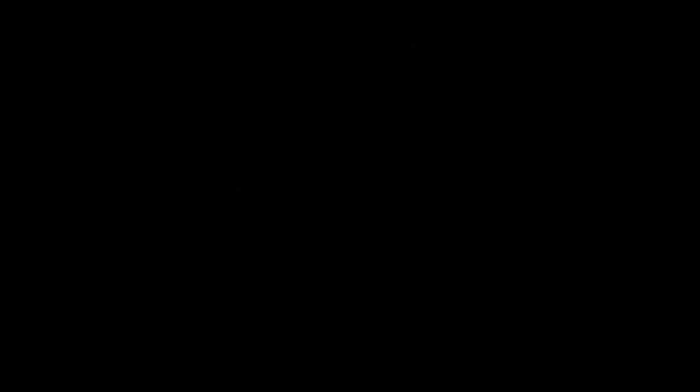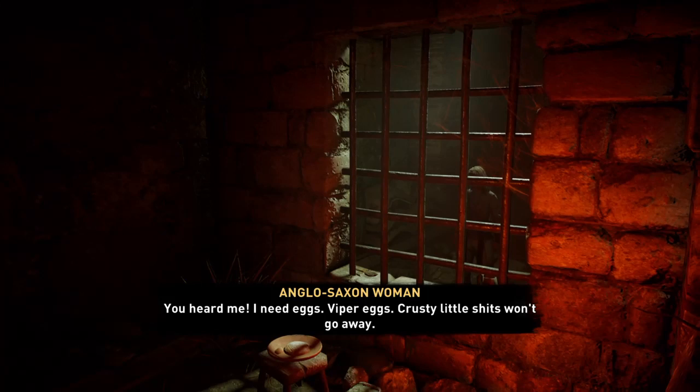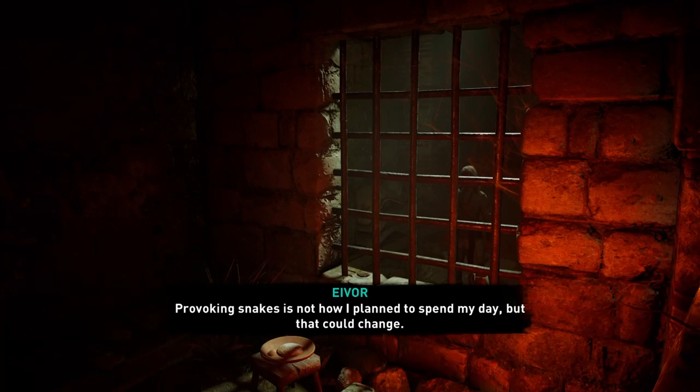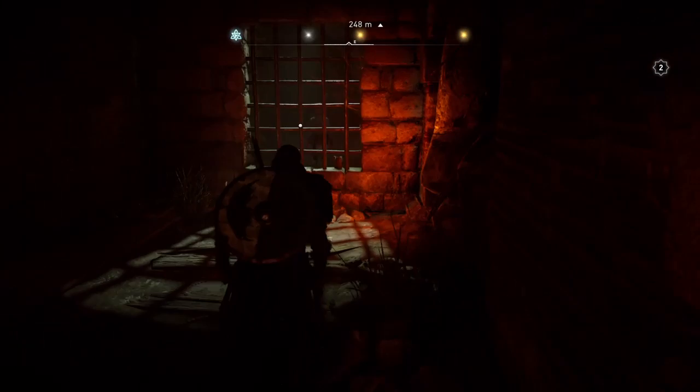She's a weirdo that wants the eggs. The NPC says: 'I need eggs — viper eggs. These crusty little shits won't go away. This is my land, I was here first. Bring me viper eggs and I'll make sure they leave and never come back.' You reply: 'Provoking snakes is not how I plan to spend my day.' She offers a reward, and you agree to bring the eggs.